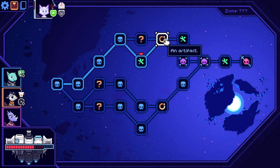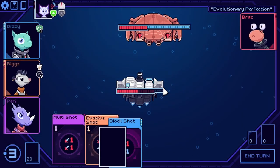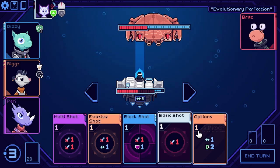Even though a full run of Cobalt Core can be completed in an hour or two, unlocking all the story content will take upwards of 20 hours. Because of the variety of ways that each run can play out, there are hundreds of hours of new experiences waiting to be had here.